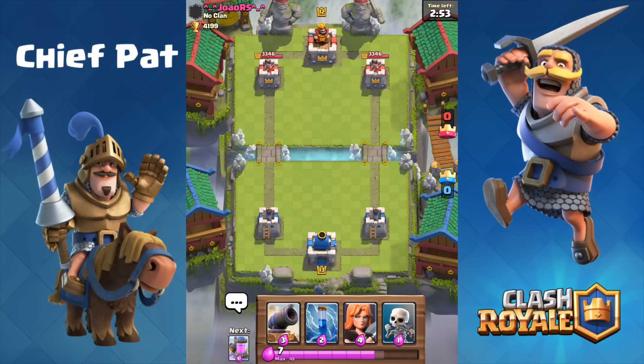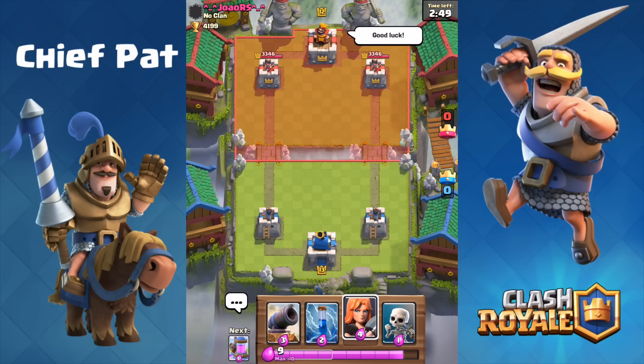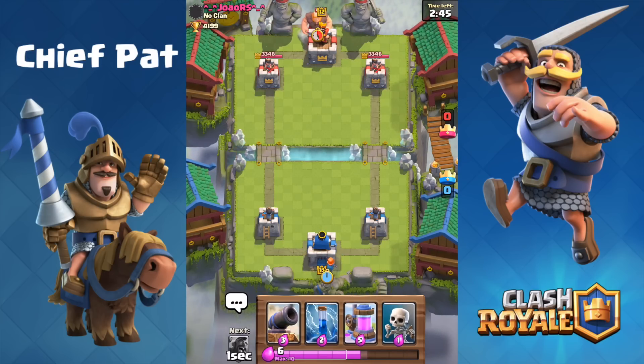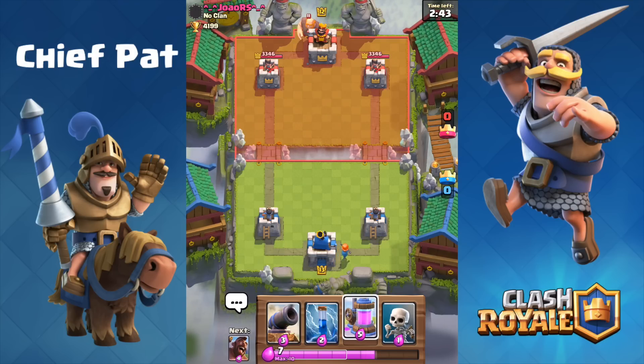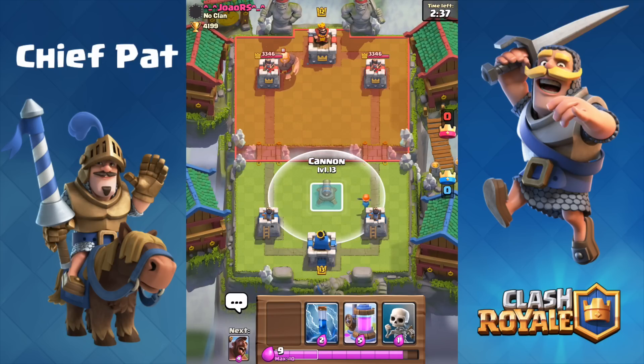In case you guys don't follow that series, I switched in the Zap spell for, I believe, maybe the Arrows that I was using inside of my Hog Poison deck, and I'm going to actually use that up top. So we've got the Elixir Pump, Cannon, Zap, Skeletons, Valkyrie, Hog Rider, Musketeer, as well as the Poison.